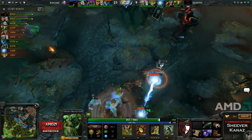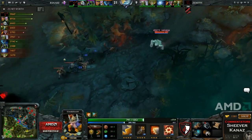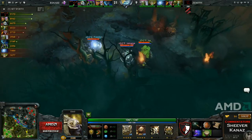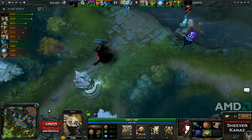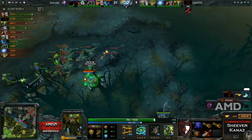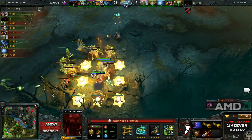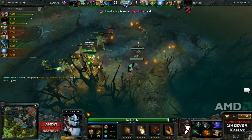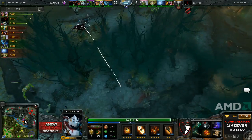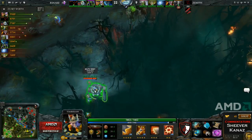Zenith are in a really awkward position now. They have the Wisp and they want to use it to the best effect and set up these ganks. But Rattlesnake are so far ahead that they mostly just group together keeping the pressure on, so Zenith can't go relocating around trying to get ganks off. It's a really awkward position to be in because Wisp doesn't get better as the game goes on.